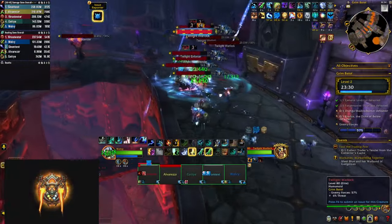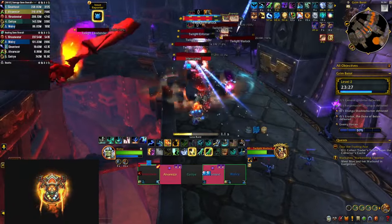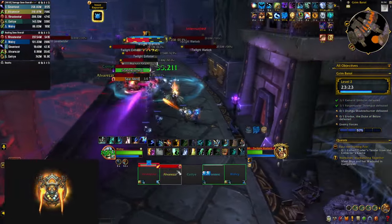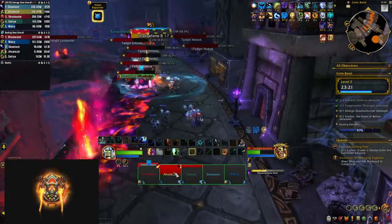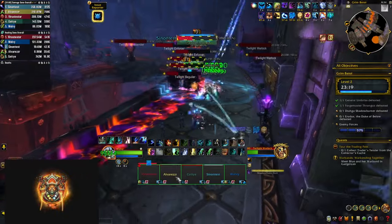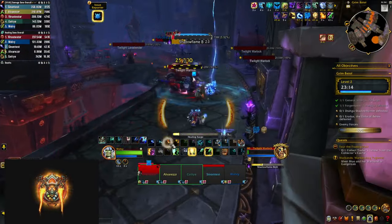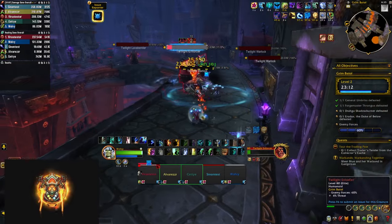This area also features twilight warlocks that cast enveloping shadow — a curse that deals damage over time and puts a healing absorb shield on the target, so if you can't dispel it you have to heal through it. To get to the next boss you have to kill several packs featuring a mix of many of the mobs already seen in the dungeon.